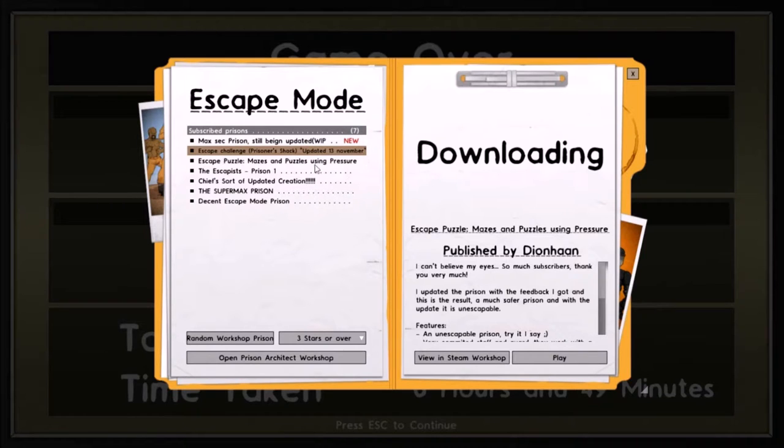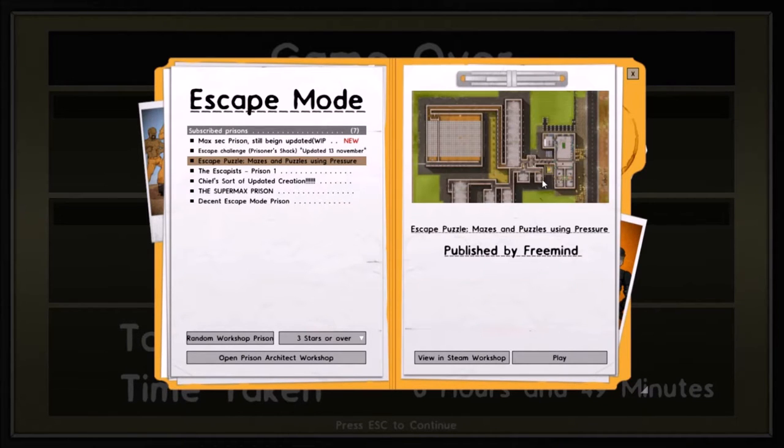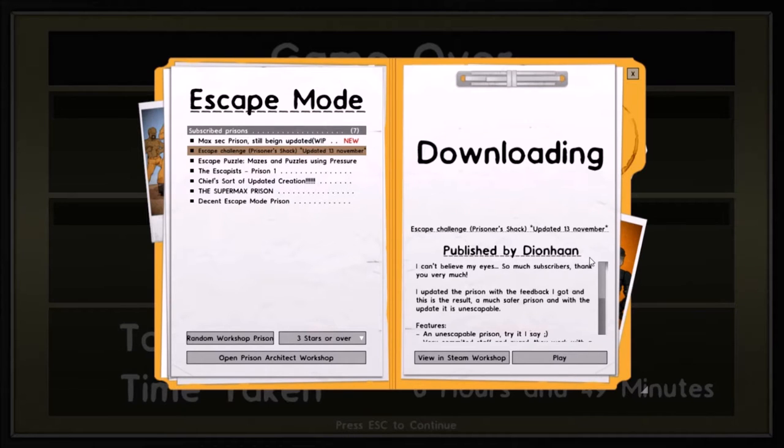I was actually going to do this escape mode puzzle — a particular prison — which is a really cool concept, but the problem is the doors kind of end up shutting behind you and I can't figure out how to get out when they do. The concept is pretty cool but it seemed broken for me, at least when I tried playing it. There was an update today, so it's possible that might have broke the logic stuff. I'll have to look at this prison again in the future, but in the meantime I found this prison.